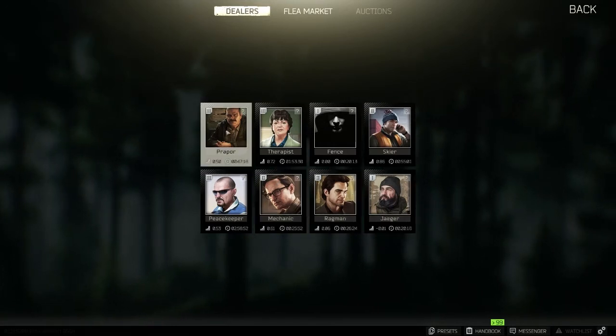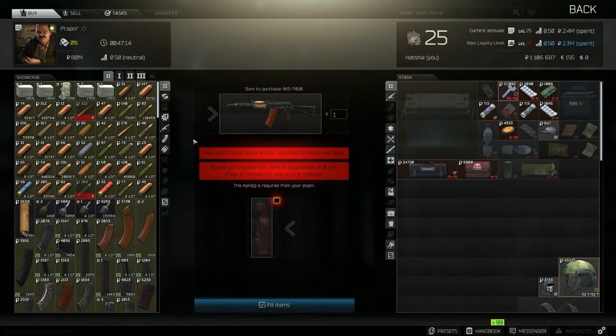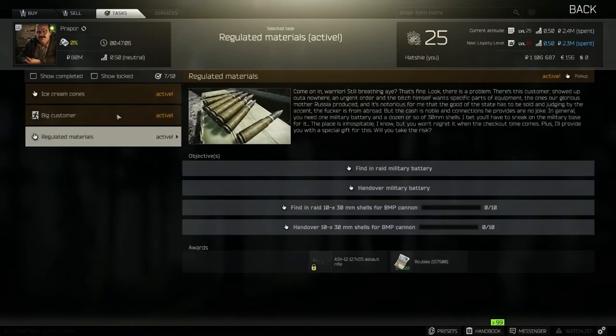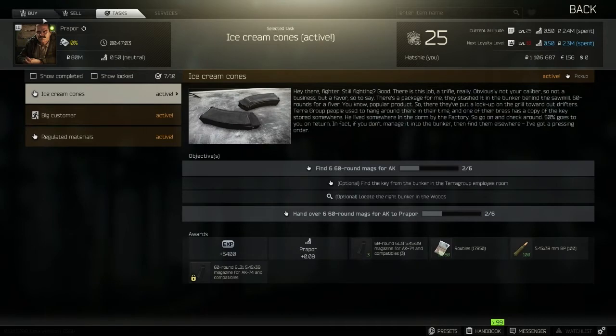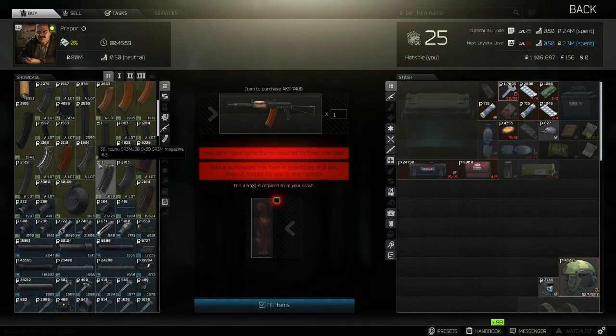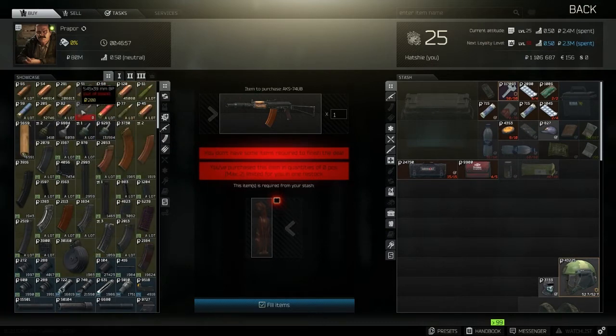Let's start off with Prapor. He's got a lot of ammo and magazines. Each trader has missions that you can do — just many different missions. And then his items — you can buy stuff from him. He's got a lot of stuff, guns and things like that.